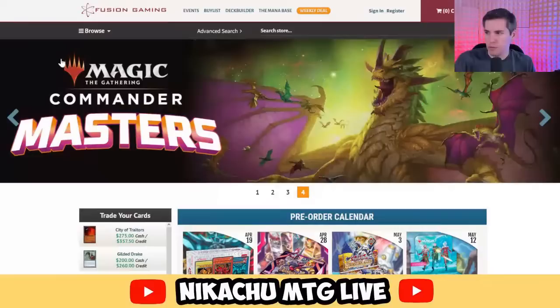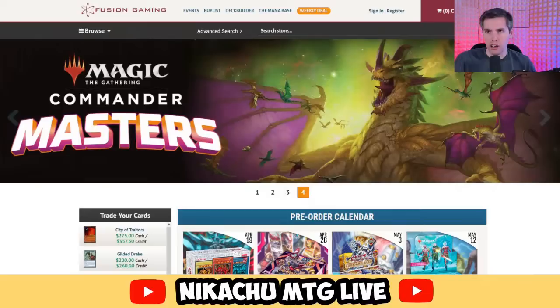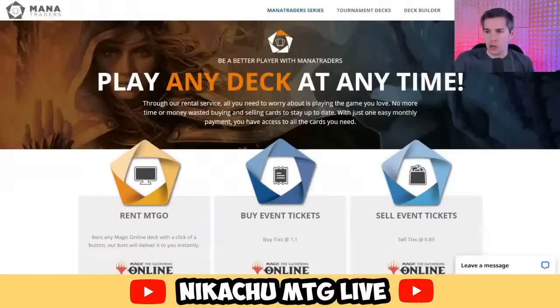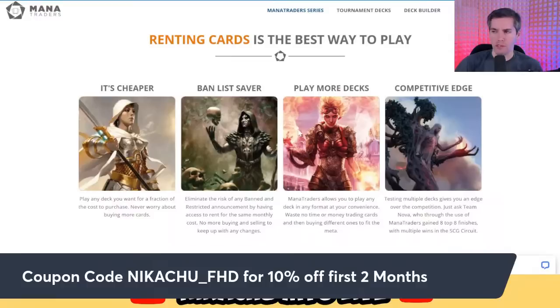We've got to thank our sponsors. FusionGamingOnline.com — Commander Masters is coming out. Save 15% off all board games. Things like March of the Machine, Lord of the Rings Middle Earth — pre-order your stuff like Commander Masters today at FusionGamingOnline.com. Use coupon code NIKACHU at checkout for 5% off all your purchases. We're also going to thank ManaTraders, the premier place for renting Magic cards online. Magic Fest Minneapolis is coming up — I'm preparing for Legacy with ManaTraders. Save 10% off your first two months using coupon code NIKACHU_FHD.